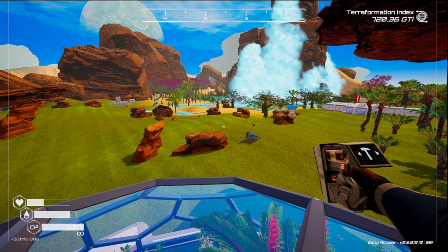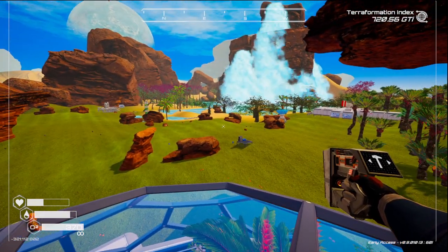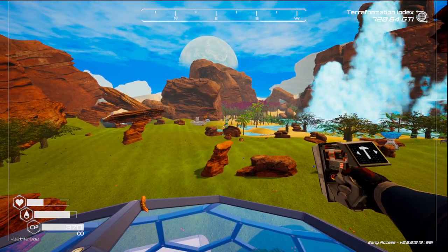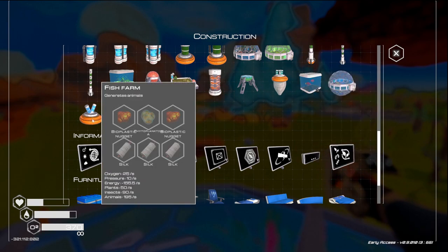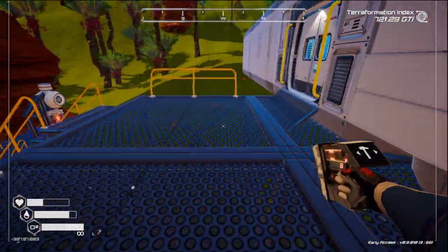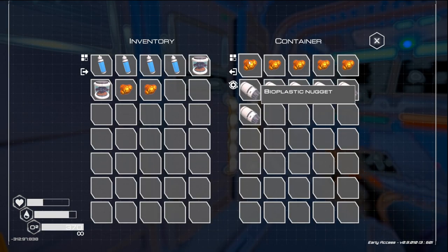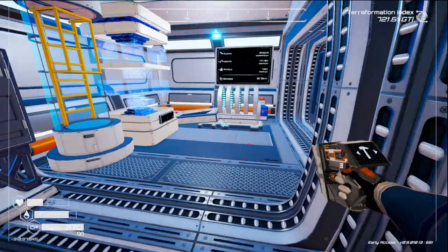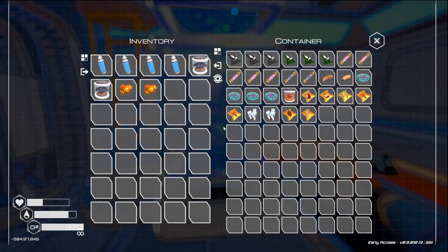We have the two trees to put in. I put down the tree spreaders so I didn't have to carry them around — they're over there next to the frog things. We also have the ability to set our fish free. We need phytoplankton A, bioplastic, and silk. We're going to get right started. These fish farms only take one fish each, so I'm going to have to do some more work.